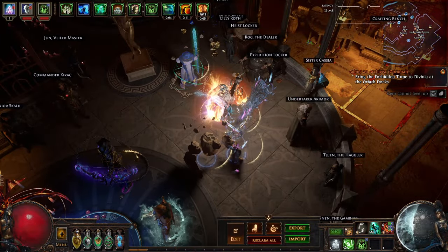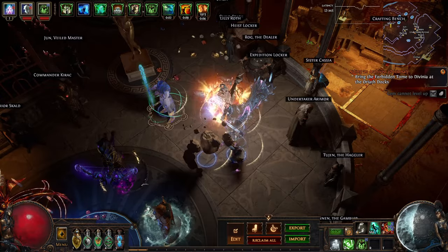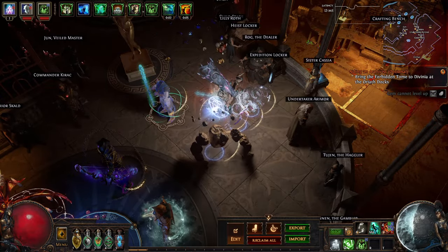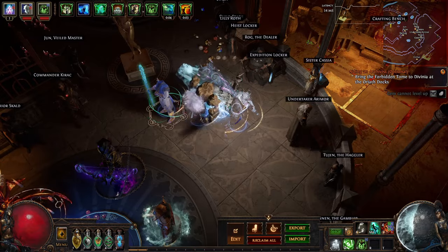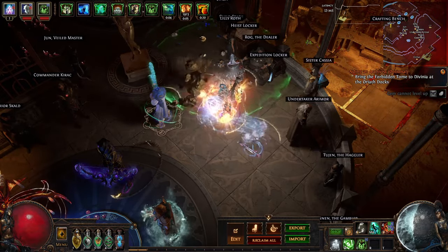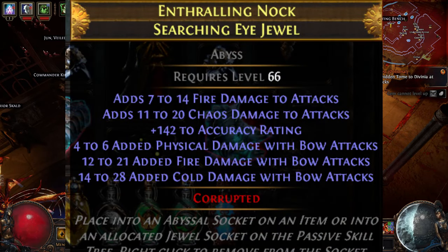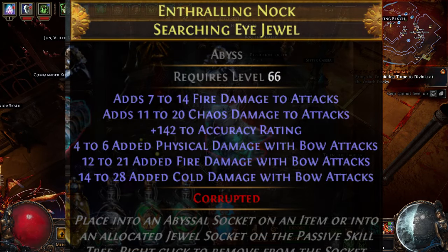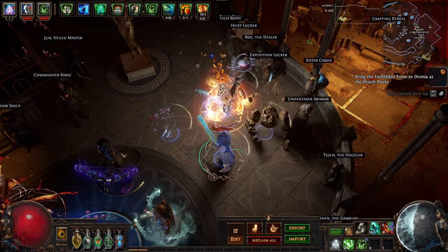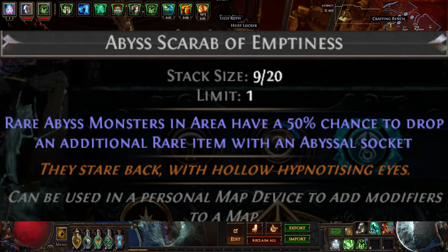I thought I'd do a video going over abyss since I think it's in a good place right now. It used to be one of my least favorite mechanics simply because it wasn't rewarding enough and some of the mobs could be rippy. Abyss is by no means a reliable moneymaker, but what it is good for is farming powerful five to six mod abyss jewels, which are really good for improving your DPS and survivability in your builds, and also for farming interesting items with abyss sockets.